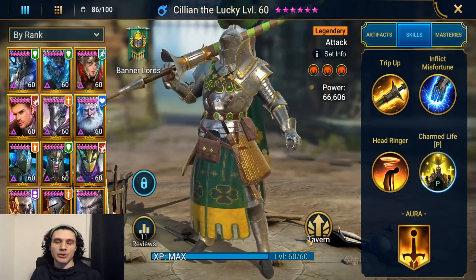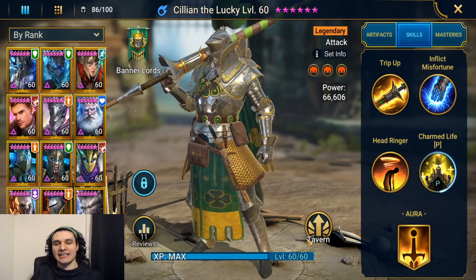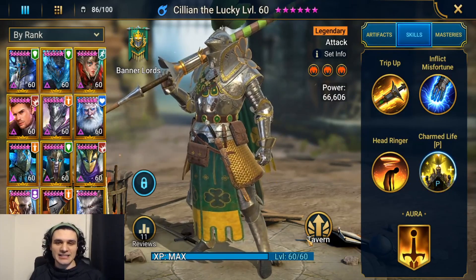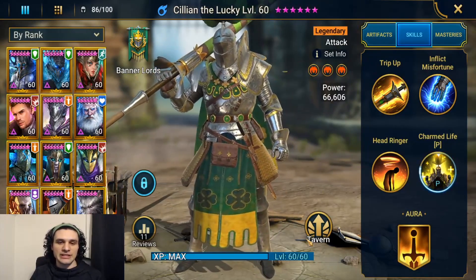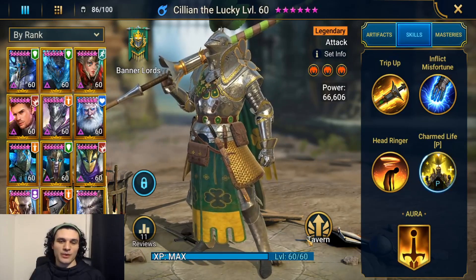What's going on guys, MurderInk here back with another Raid Shadow Legends video. Today I'd like to talk to you about Cillian the Lucky, the current fusion banner — a Lord, attack-based legendary with a really cool model. He isn't a reskin, which is really nice to see. I'm going to give you all the information you need to determine whether or not you want to pursue this fusion, and I'll go over the rares at the end to see if there's anyone worth it for free-to-play players.